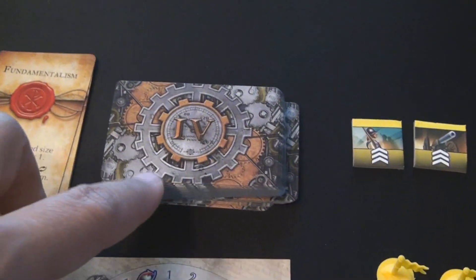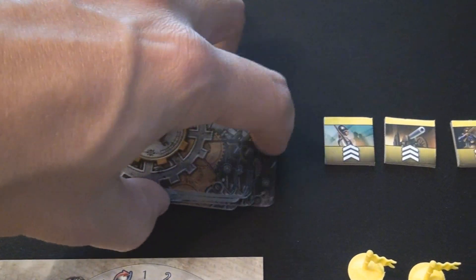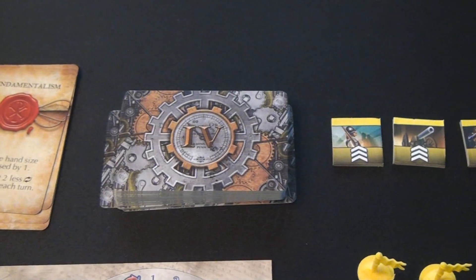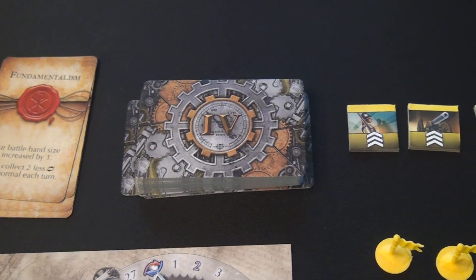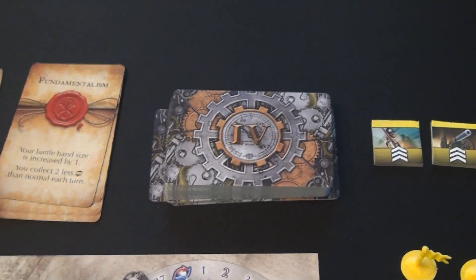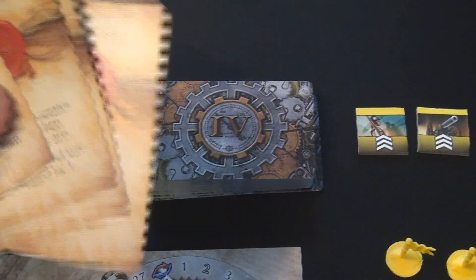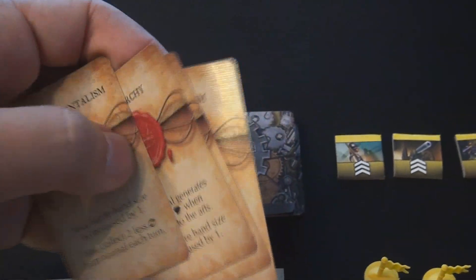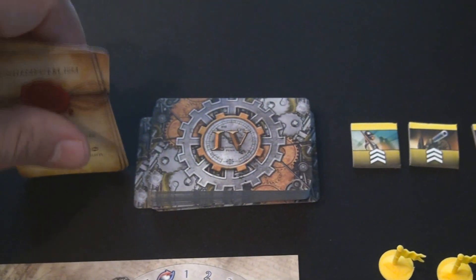Each player is going to start with the same tech cards, ranging from tech level one on the bottom up to tech four. All the same cards, however how you research your tech is completely up to you - the pyramid you build is going to be different from everyone else's. It really depends on how you are pursuing the game, whether you are going for cultural, military, or any of those other victory conditions. Each player is going to start off with eight total government cards which are double-sided, depicting which kind of government you wish to use - very Civilization-like.